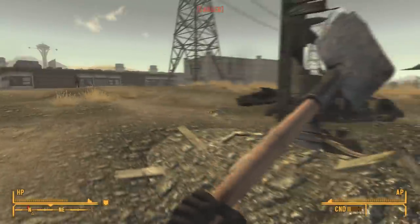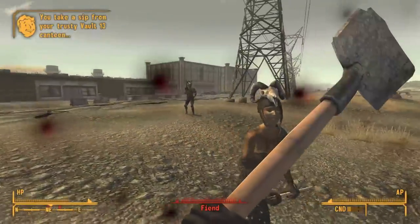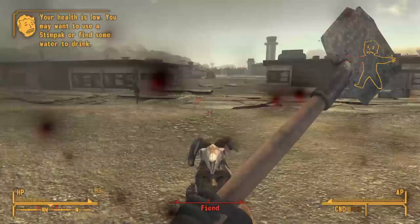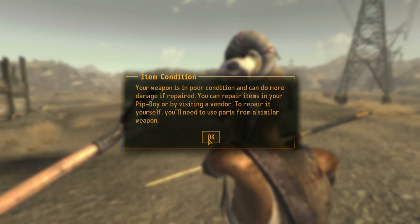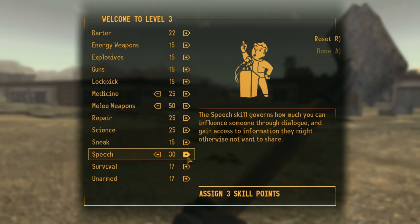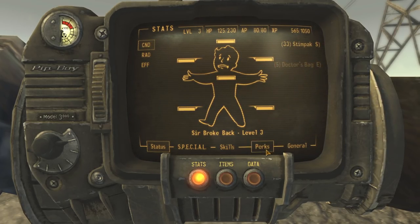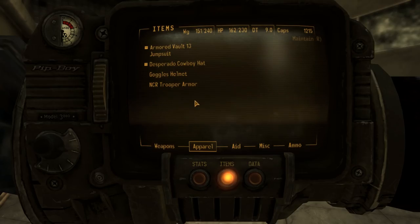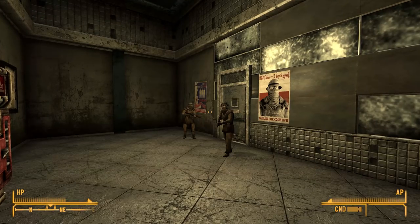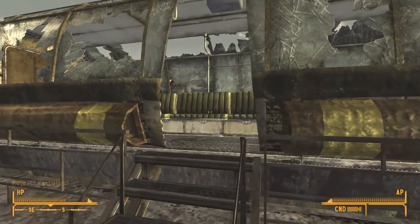Across the field I met the fiends, who make the raiders of the Capital Wasteland look like pansies. In less than 10 seconds they broke my arm, leg, and torso, killed one of their own, and my shovel's condition was getting low. After the fight I hit level 3, increasing medicine, melee weapons, and speech, and used a doctor's bag to heal my crippled limbs. A short walk northwest I discovered Camp McCarran, traded with Daniel in the armory, and put on the NCR uniform. Thanks to it, I could board the monorail directly to the Strip, avoiding the need for a passport and saving both time and bottle caps.